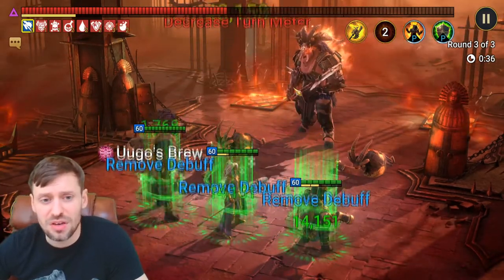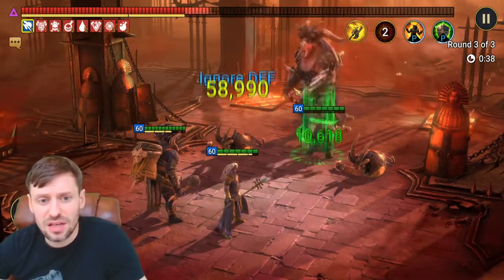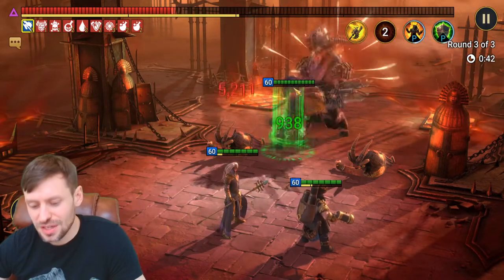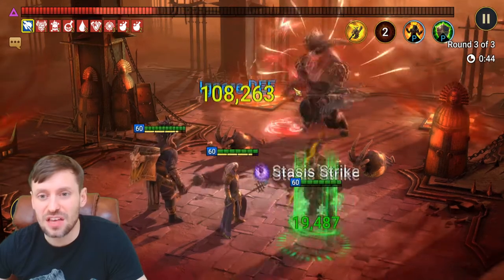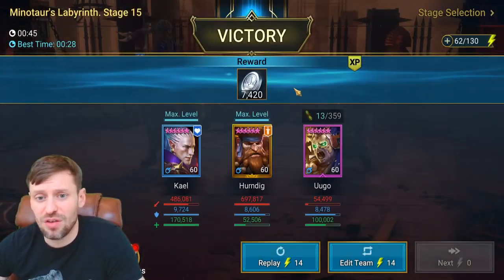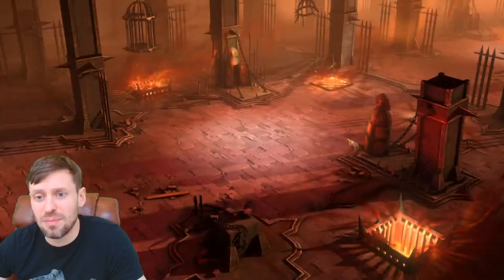You also get silver, scrolls, and EXP from the runs, so at about 400 gems it's half the price of the instant method — definitely the best way of doing it.